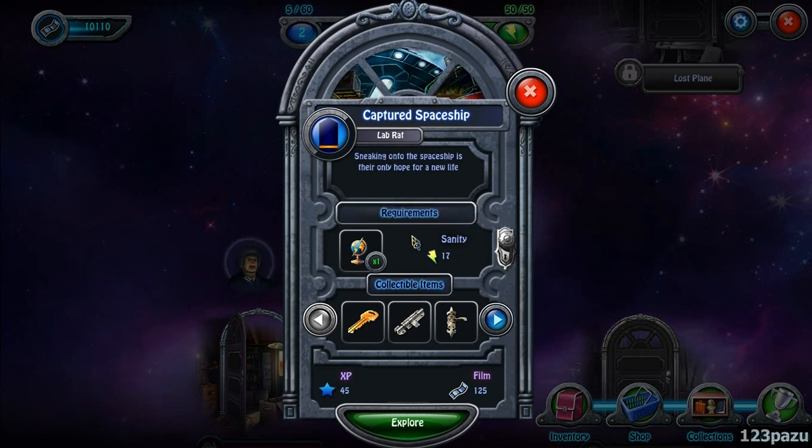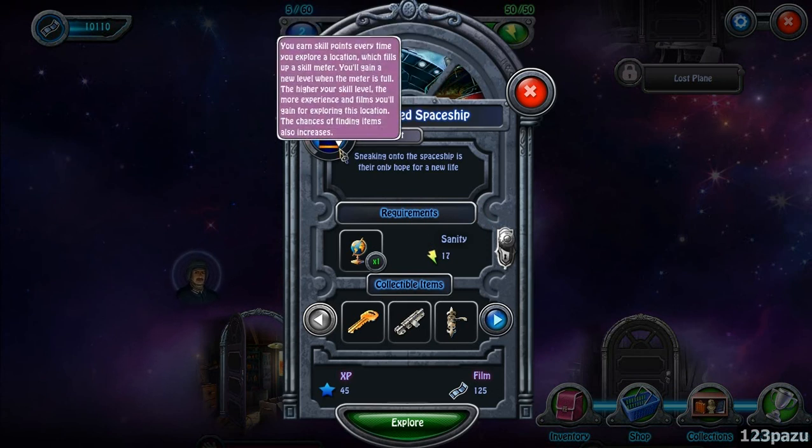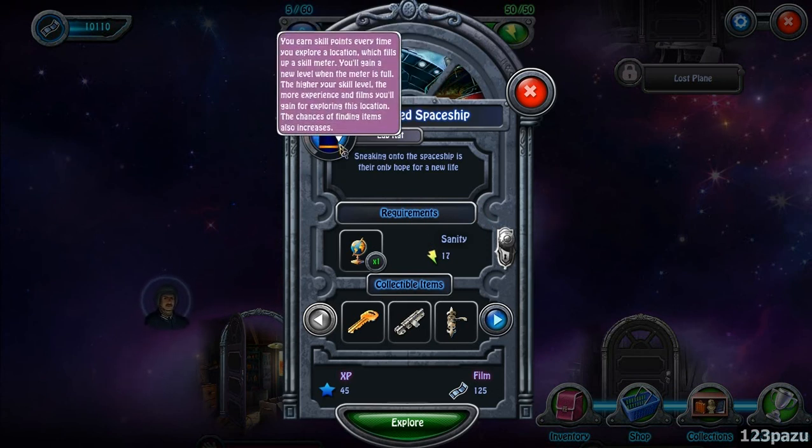Sneaking onto this spaceship is their only hope for a new life. You earn skill points every time you explore a location, which fills up a skill meter. You gain a new level when the meter is full. The higher your skill level, the more experience and themes you will gain for exploring this location. The chances of finding items also increases.